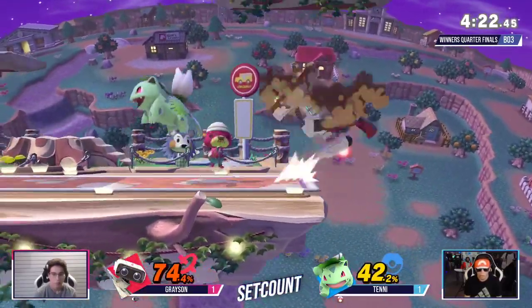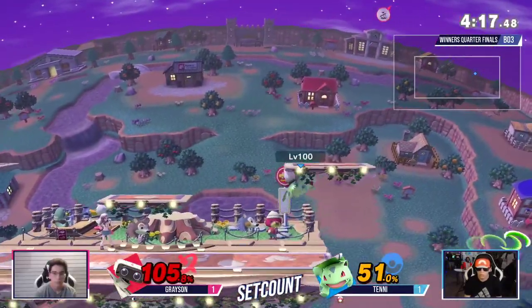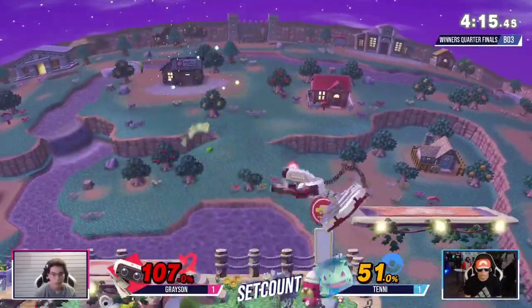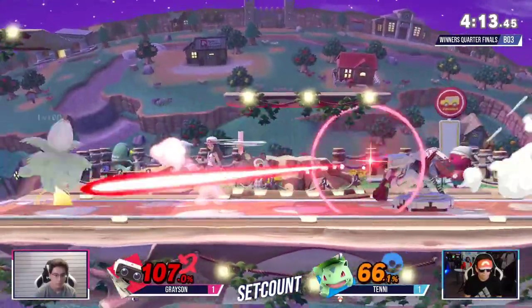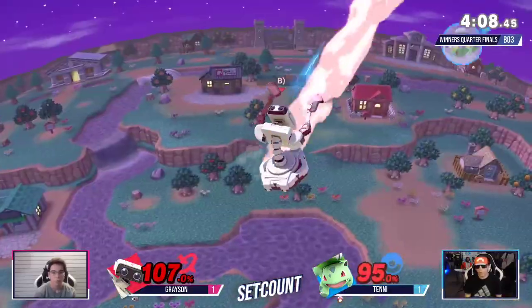He's ready. Good down tilt — trying to get him off stage again. With the re-back, holding it all the way. You knew what Tenny wanted there. He's putting it back in neutral — he's got the grab. He's going to be so careful.